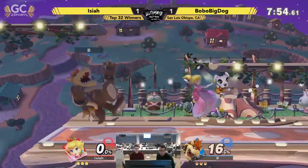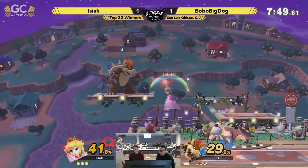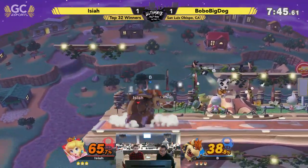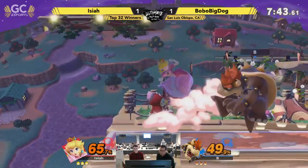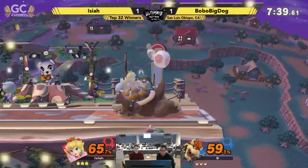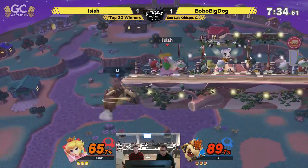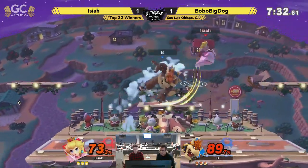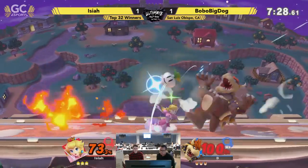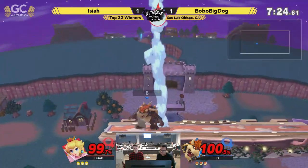He pulls a Stitch right away — right off the bat, just throws it away unfortunately. Forward Smash, some quick damage. Forward Smash and a back air — that is three hits, and Isaiah is one hit away from being at kill percent. That's the thing about Bowser: he gets juggled easy, but if he hits those hits — that's kind of life for heavies. You get a couple solid reads, four or five hits, and you can zero-to-death someone no problem.